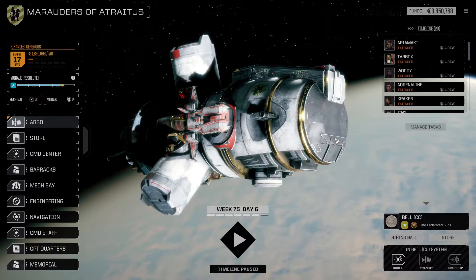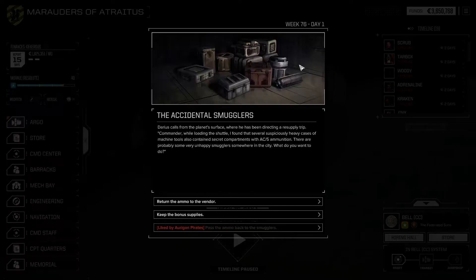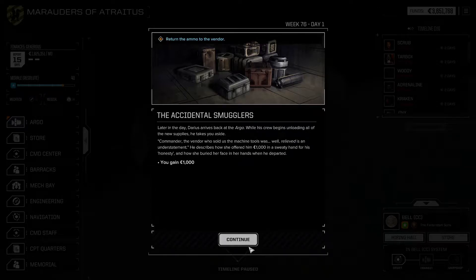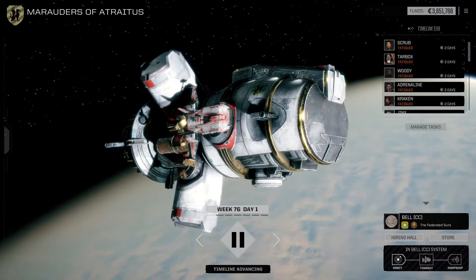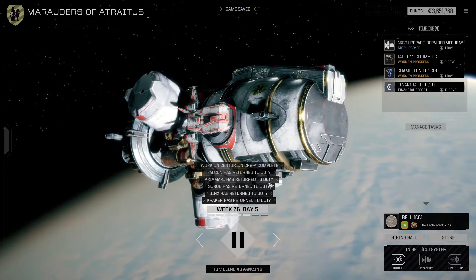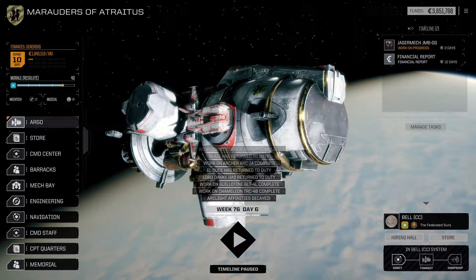Hello everybody and welcome back to Rogue Tech where we've got some repairs to do. Hello accidental smugglers. We have AC5 ammunition - honestly, I don't feel like we need that, we'll just return it. We'll get a thousand C-bills. Not like that's impactful or anything, but I guess we'll take it. Work on the Centurion is now complete. The repaired mech bay is complete. The Jaeger is still two days out.